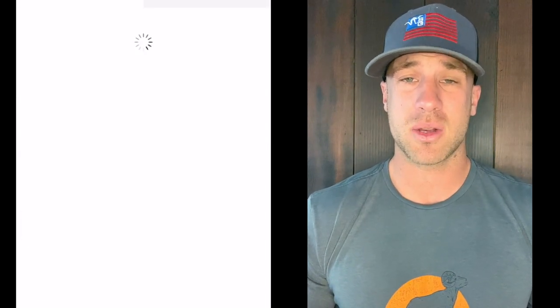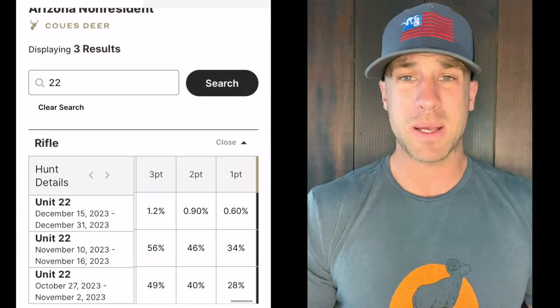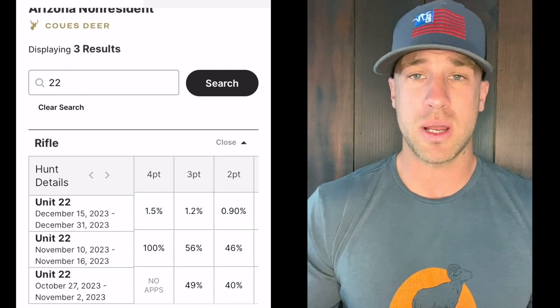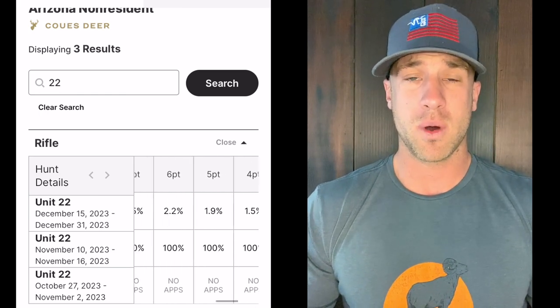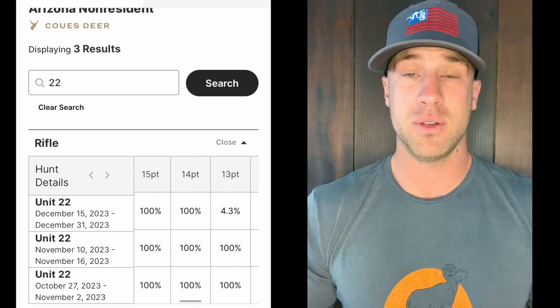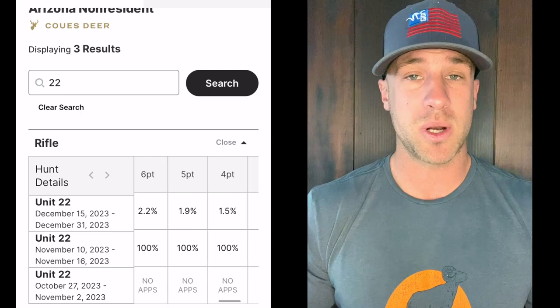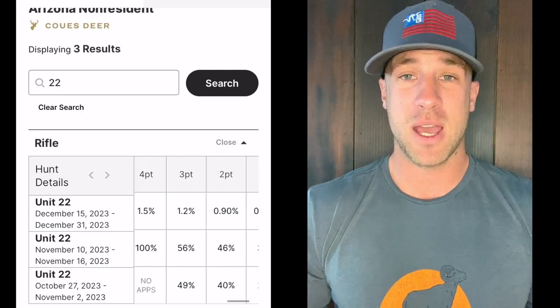If you're on the fence about unit 22, do your research — understand how these animals move, where you want to start, and how the different terrain affects your hunt. If you want to hunt around Payson, expect very different habitat than if you want to hunt the southern half of unit 22, which is lower, hotter, more desert country. It has pretty much anything, but you've got to do your research ahead of time. Good luck if you try to draw this tag — hit me up in the comments below if you have any questions. If you draw a tag and want a scouting package or guiding, check the description and see if there's anything available.